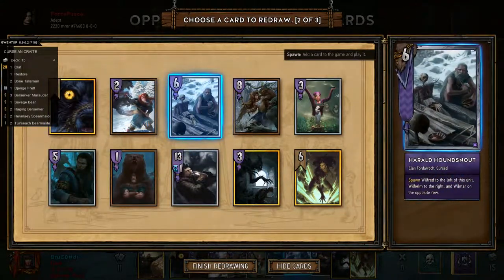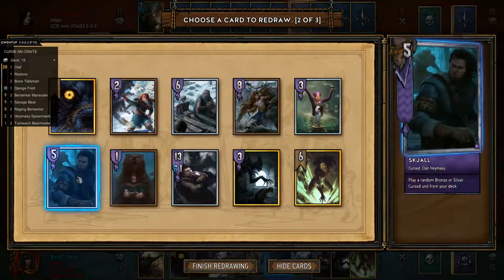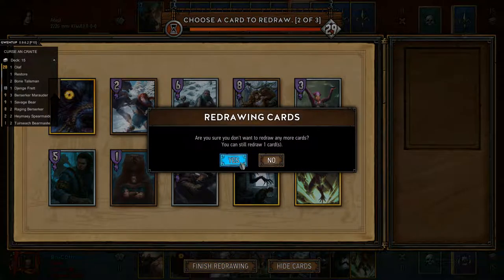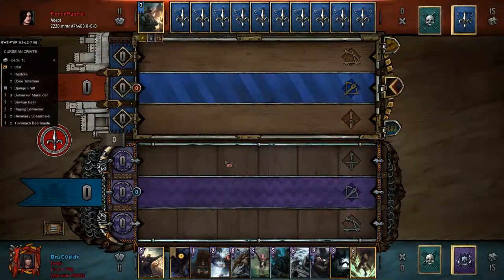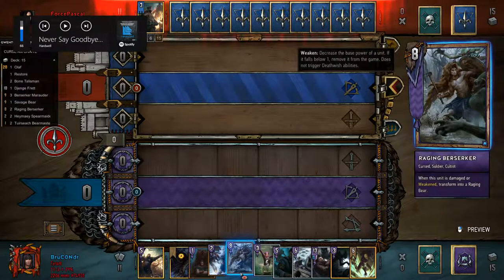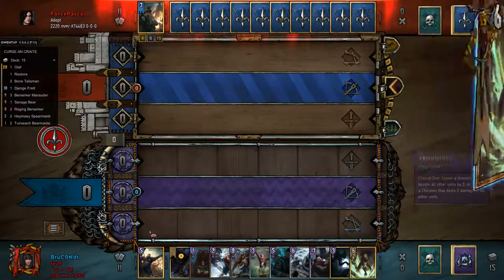Got Muzzle, got Harold — this is a pretty good hand, has everything that I need. I'm not going to mulligan anymore, I think this is alright. He starts, let's check it out. We don't have a Savage Bear but it's totally fine.